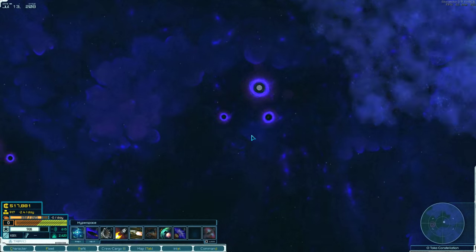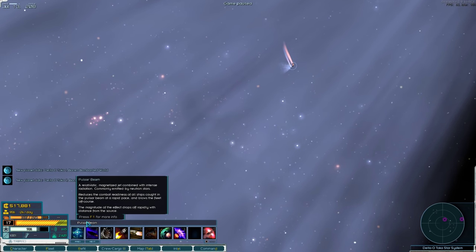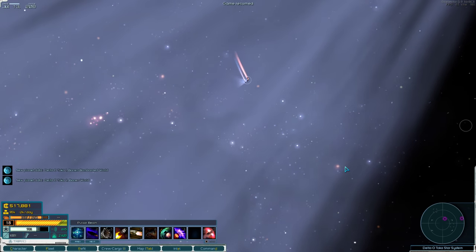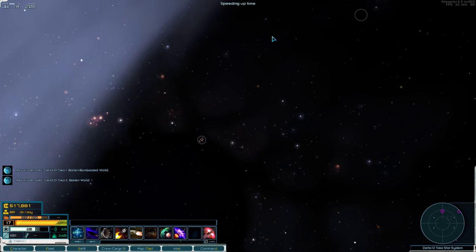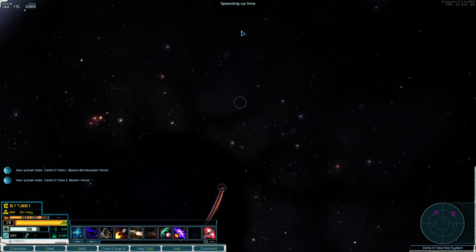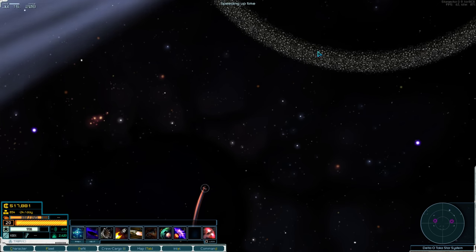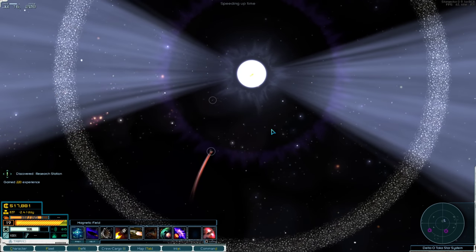Black holes are kind of fine actually for colonies, but this neutron star system will not be fine. I hate neutron stars. I'm stuck in the pulsar beam here, and what that's doing is rapidly destroying my own ships. My combat readiness is tanking as a result from being bombarded by the neutron pulse. That makes it expensive to recover.